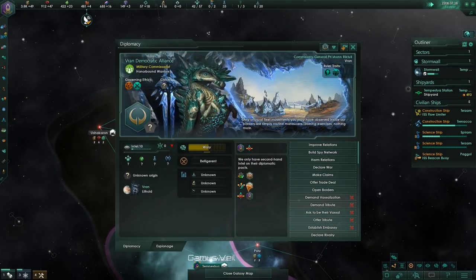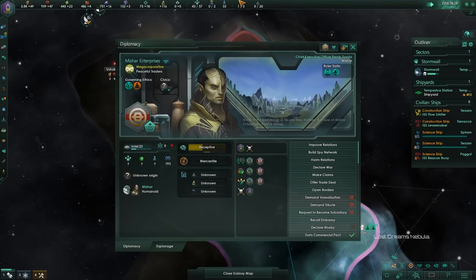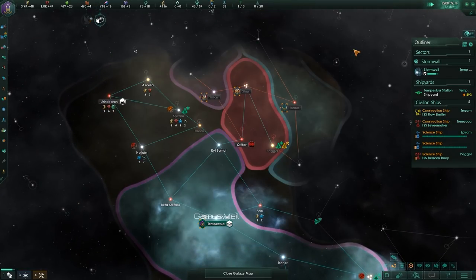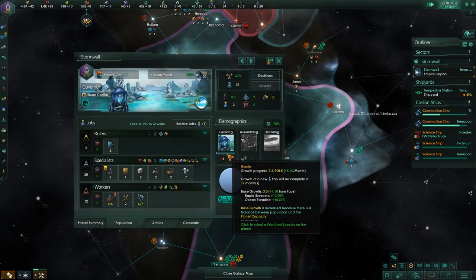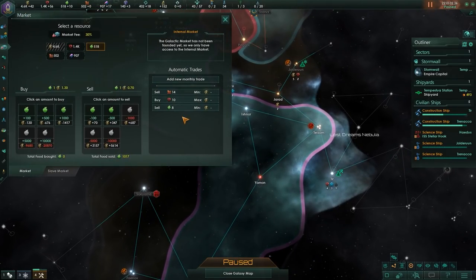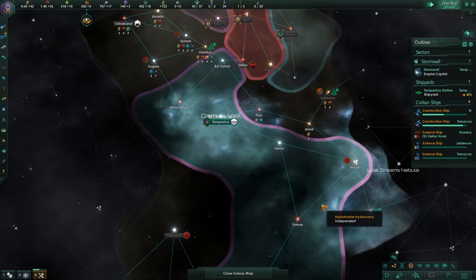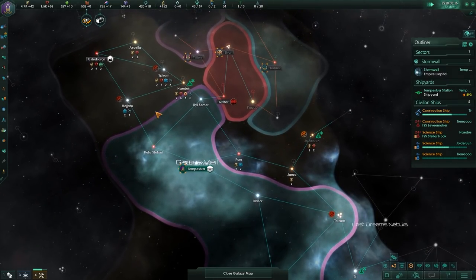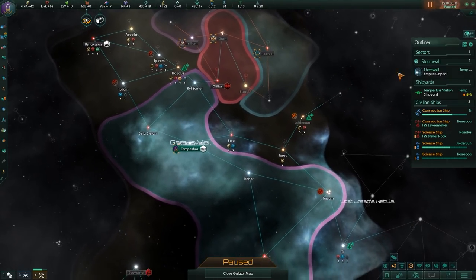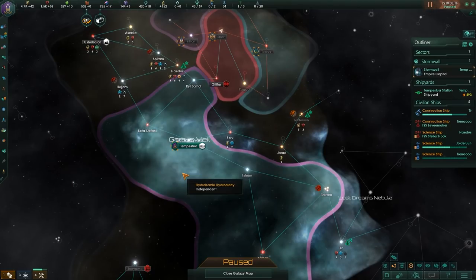How do you guys feel about water? Do you like water? Because if you don't like water, I'm warning you right now, we're going to have a problem. Our population growth isn't half bad either — 5.4 at this stage of the game, not bad at all. And I'm making good use out of these consumer goods — selling a fair hefty amount of them off every single month, which is getting me plenty of energy to make up for my deficit of minerals. So my economy is looking fairly strong for very little effort. I think maybe these pearl divers are pretty solid — they don't really require much in the way of upkeep, and what they produce is not half bad.